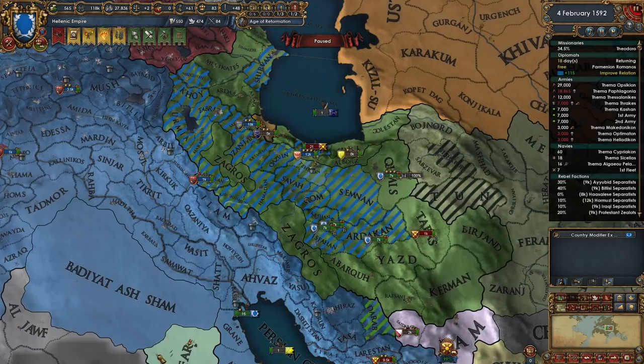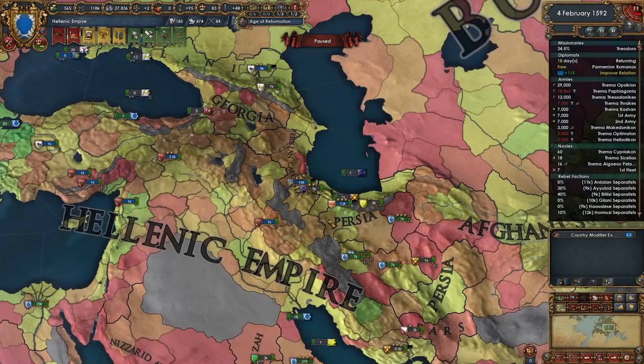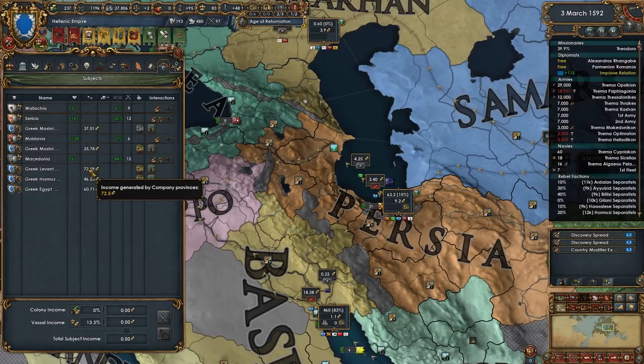We could do something like that - make two exclaves for Persia. There you go Persia, you've got Persian Caucasia. Let's add it all - that's probably going to get us pretty close to getting a Persian charter. Not quite yet though. Income generated by company provinces - isn't that nuts? This is new, I don't think I've seen that before. Continue converting of course.